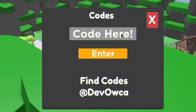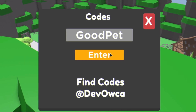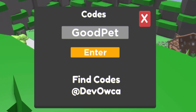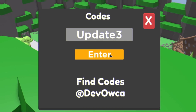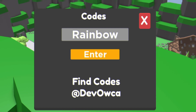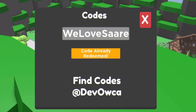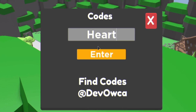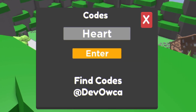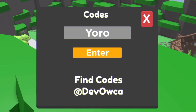The next code is 'forest' — redeemed. Then code 'good pet'. Then code 'update3'. After that, code 'rainbow'. Then another code — redeemed. After that, code 'heart'. Then another code here — capital Y as well.